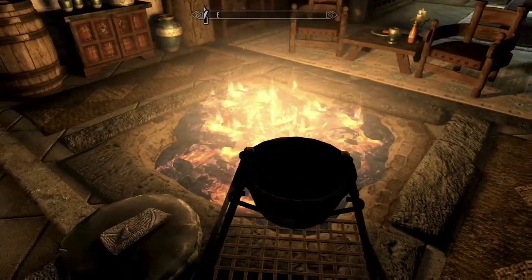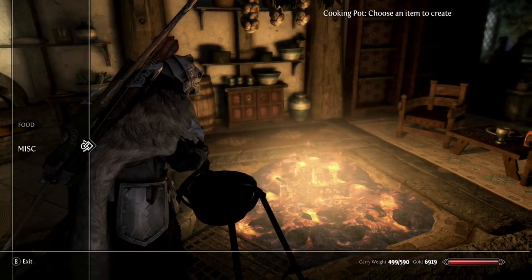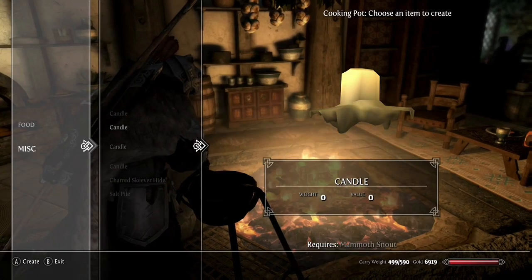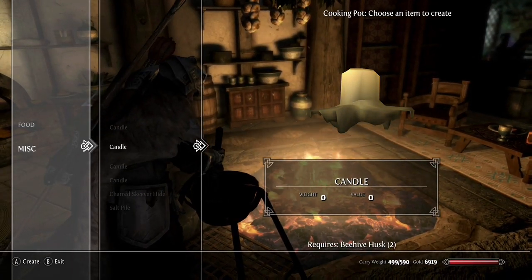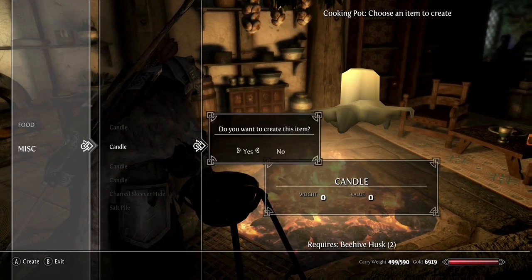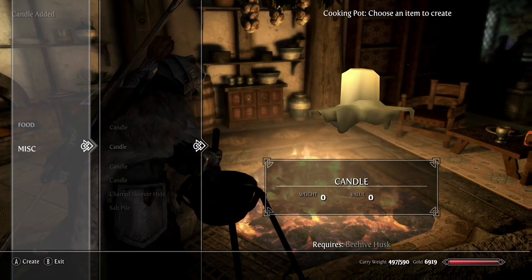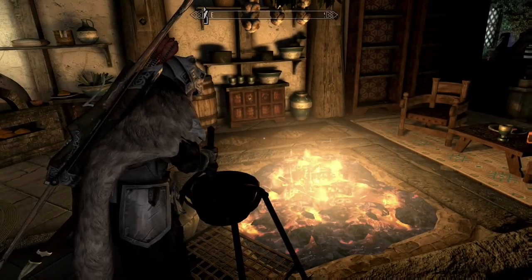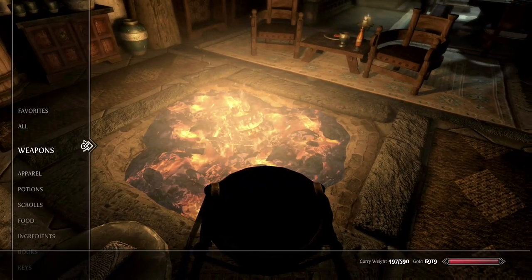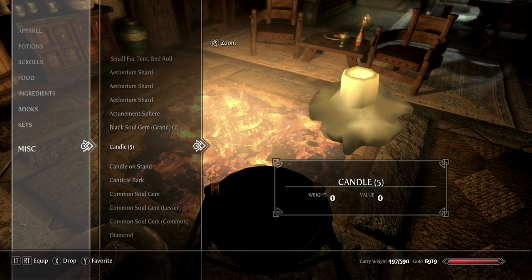To craft candles, you go over to a cooking pot and with those materials mentioned, go down to miscellaneous, and you can see that you can craft candles using Troll Fat, Beehive Husk, Mammoth Snout, or Horker Meat. I'm going to craft a candle here simply with Beehive Husk — we'll add two, why not? And I now have candles in my inventory — actually five, because I was playing with this a little bit earlier.